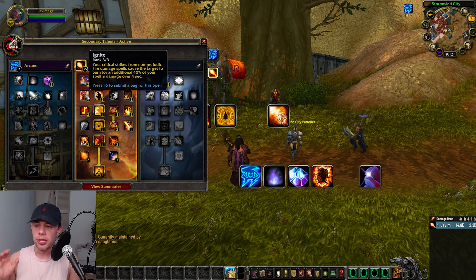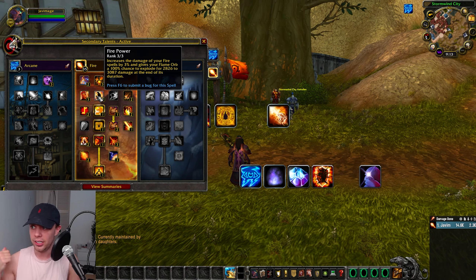If you don't need Burning Soul, put those points into Improved Fire Blast. Then we have the periodic effects mentioned in the Mastery. Ignite: your critical strikes from non-periodic fire damage cause the target to burn for an additional 40% of your spell's damage over 4 seconds. So when we're hitting the enemy with non-periodic damage, this is going to be adding an extra damage-over-time effect onto them.